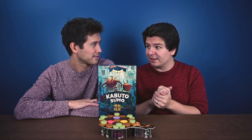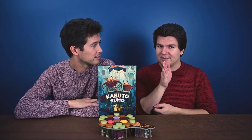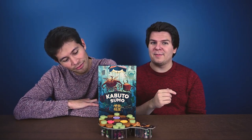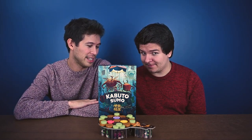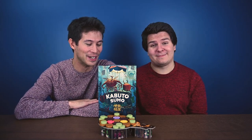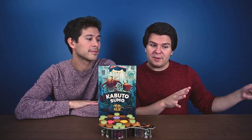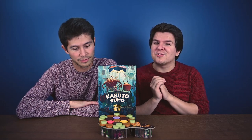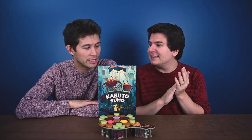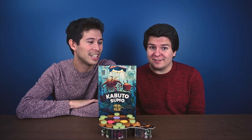Even if you don't love dexterity games, this could be one to try out. You think you know exactly where a piece is going to go and that it'll obviously knock the beetle off, but all the pieces move in directions you don't expect because they're all round — it's really tough to predict how they'll react. Some shapes are pretty random too, like the cactus. There's also a family-friendly mode that's simpler without the signature moves, so really anybody can play.